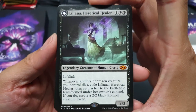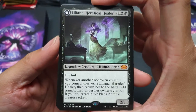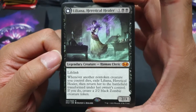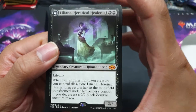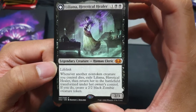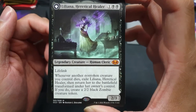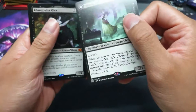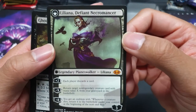Finally we have Liliana, Heretical Healer! After years of being beaten to dibs, I finally have one. Whenever another non-token creature you control dies, you exile this card then return her to the battlefield transformed under your control. If you do, create a 2/2 black zombie creature token. So she flips and makes a zombie as well. Liliana, Defiant Necromancer — look at that!